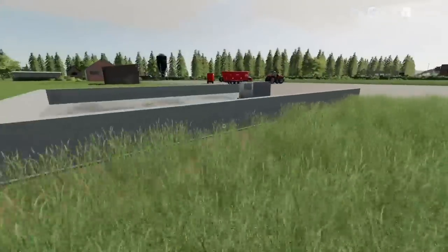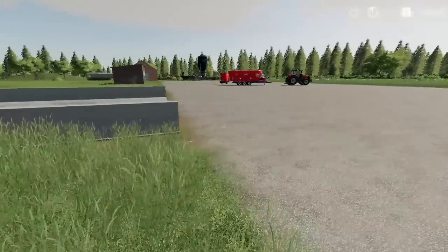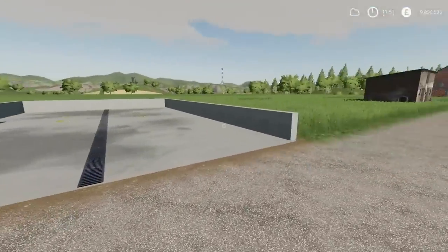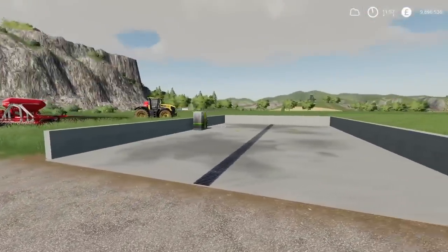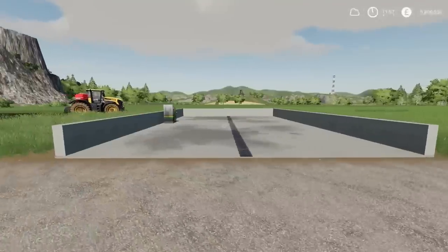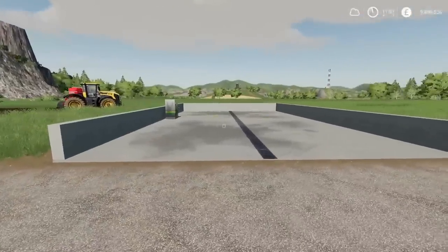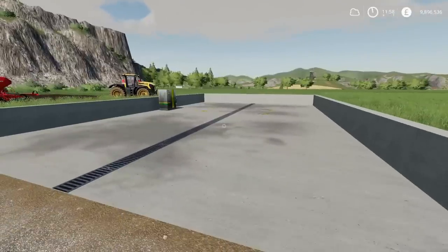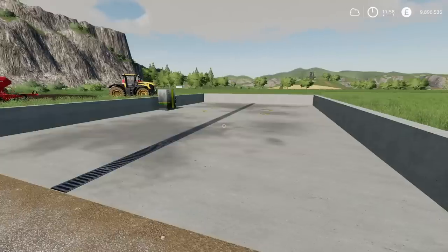Next up we've got the Wash Station by Missy B. Fairly large — you can get large vehicles, harvesters, things like that in some wash plants, but this one is designed for much bigger machinery. It's only 5,000 to buy. With any placeables, it's advisable to have a flat playing surface. This is only 3 slots.